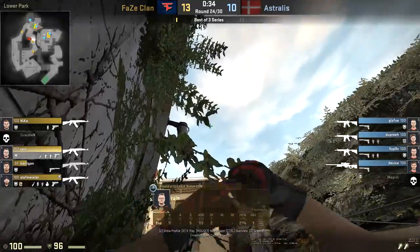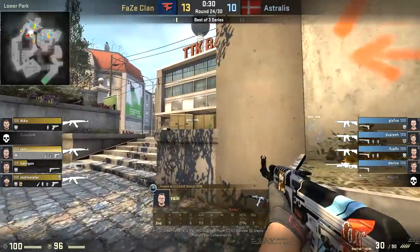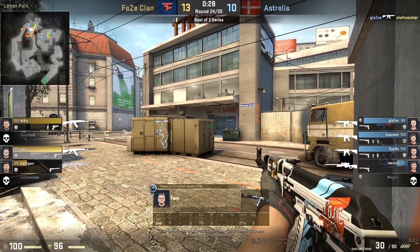This is where I want to talk about the pathway. If you're coming from this outside area like Rain is, this is a very strong one — flash over for your teammate, more of a supportive role. Notice all these players are interchangeable with each other. When Rain jumps up here, I want you to notice what he's exposing himself to.